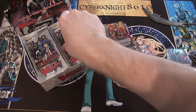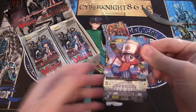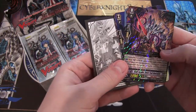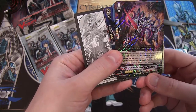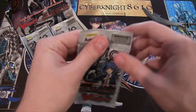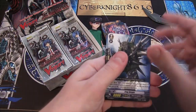Now let's try to get an SP one of it. Hit the tripod, of course — it's the only way to do a video. And we have a Link Joker. I like how they do the red on the names, it looks really cool. Star Vader Dust Hall Unicorn, Regular Rare. I was tempted to go with Link Jokers, but I like Shadow Paladins a little bit better. I think they're both supposed to be really strong, though.